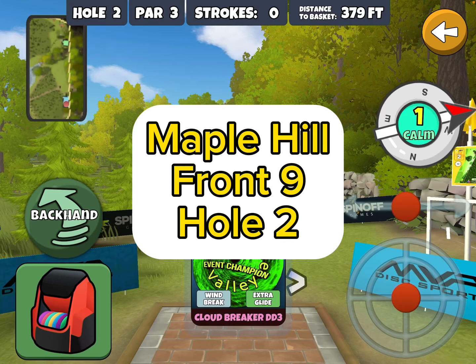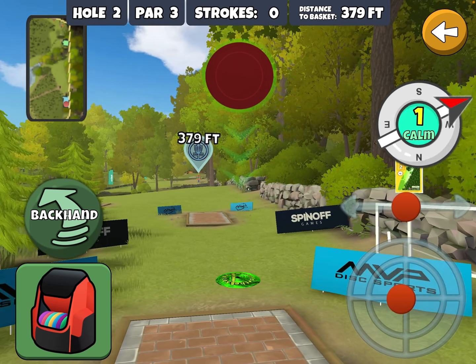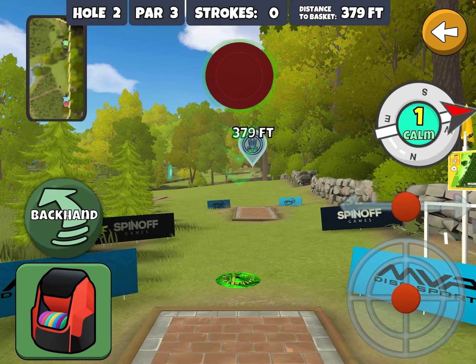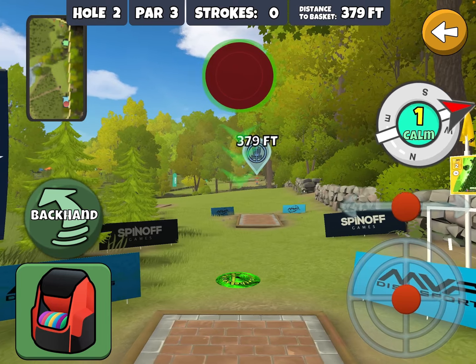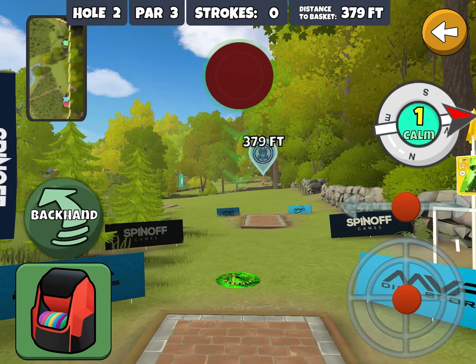Let's take a look at Maple Hill Hole 2. We'll start by noting that there is no drop zone on this hole, and there is an OB line that runs sort of underneath the wall on the right side of the fairway — very tight up on the green. That's the predominant challenge. There are some guardian trees, a ditch, and a little brick wall that runs perpendicular to this one.